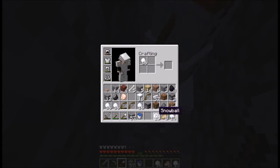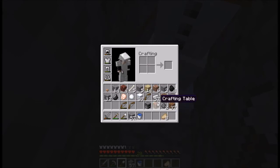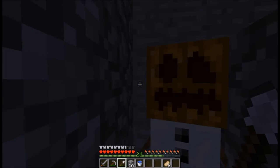Okay, here's something I don't understand though — snow, like snowballs, only stack up to 16. So why does snow stack all the way up to 64? It just doesn't make sense at all. Boom — I got 39 snow blocks in like four seconds. That's just what I wanted to show you.